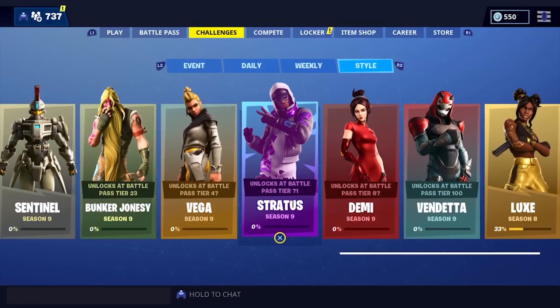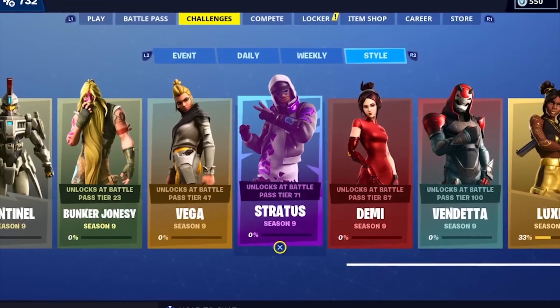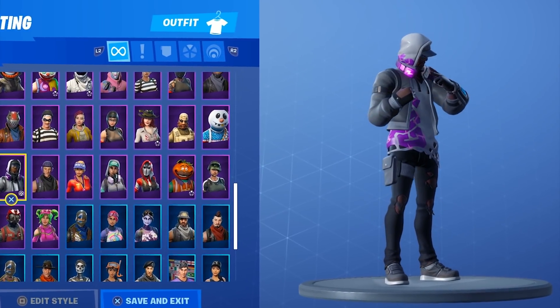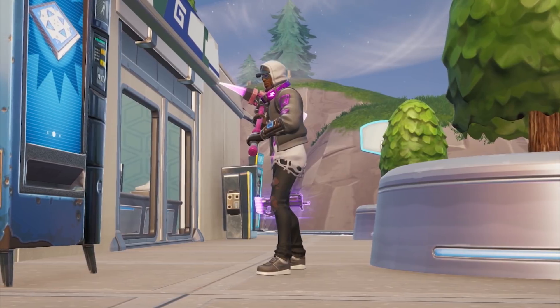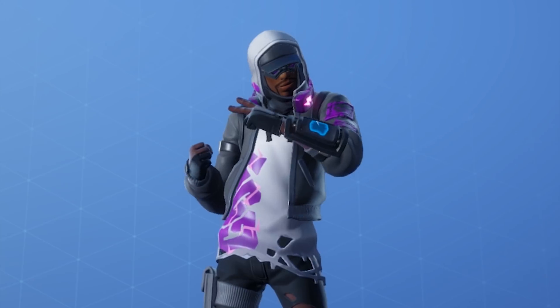Number 10: Stratus. Stratus is the skin earned at the 71st tier of Season 9's Battle Pass. The skin is quite a simple one, putting Spitfire into a mix of ghetto and hipster clothing. It was first spotted in the third and final teaser for Season 9, released a day before the season came out. Stratus' headphones are dark purple and include a glowing lightning bolt, which is a reference to Save the World, Fortnite's primary game mode.